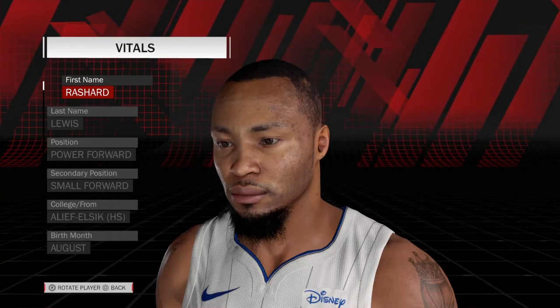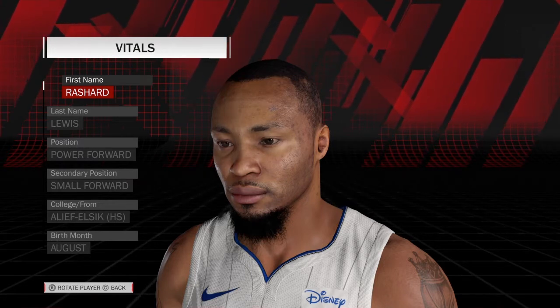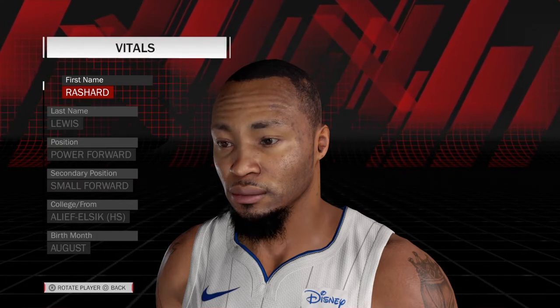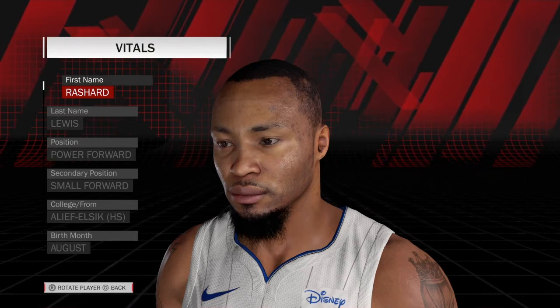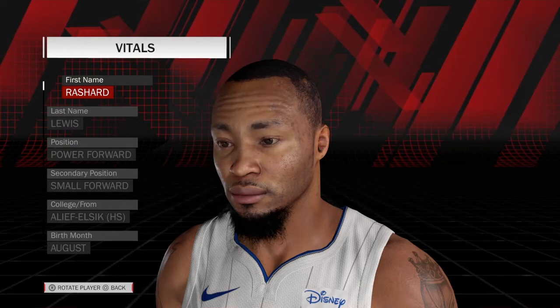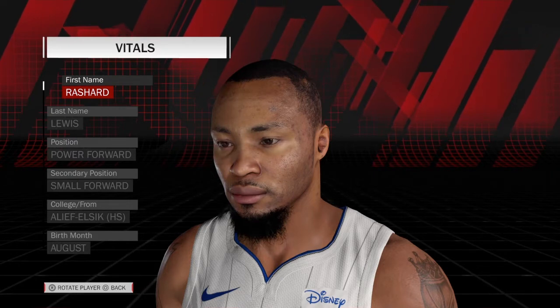Hello guys, it's JayCobra Gaming here. I've got a special video for you today — I'm going to show you how to create Rashard Lewis. For those of you that have built rosters but it's too late to restart, I'll first show you the vitals for the 2K version of Rashard Lewis, then I'll show you a build by Gumo73, which is as close as you can get. His face is pretty difficult to recreate, but I think Gumo73 did a pretty good job, and I made a few modifications with a better beard style and different eyebrows.